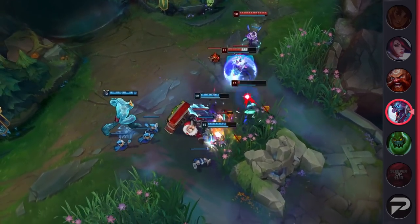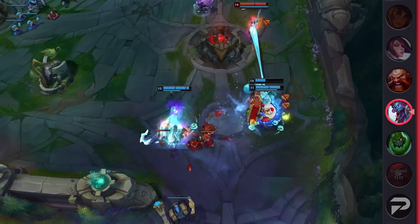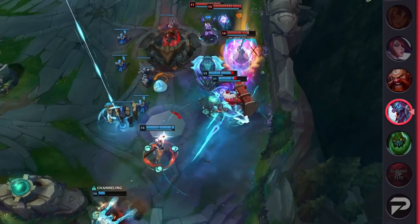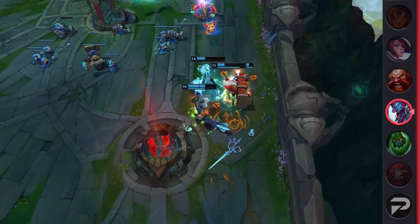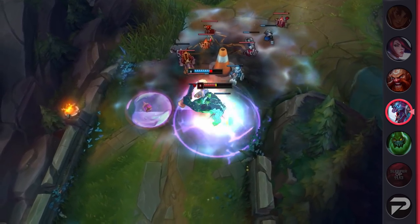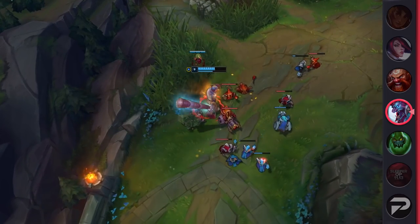When you pick Trundle against a tank, your game plan is pretty simple. For pretty much the entire game, you'll be single-mindedly shoving in waves, split-pushing until you've taken the entire enemy base. In a side lane, tanks are completely useless against you. Divine Sunderer allows you to chunk them out in trades, and anytime you want to commit to an all-in, your ult allows you to melt through them, and in some cases even dive them under tower. The result is that they can't hold you down — the enemy team has to send multiple champs to stop you. When they do, your team should be able to win elsewhere with a numbers advantage.